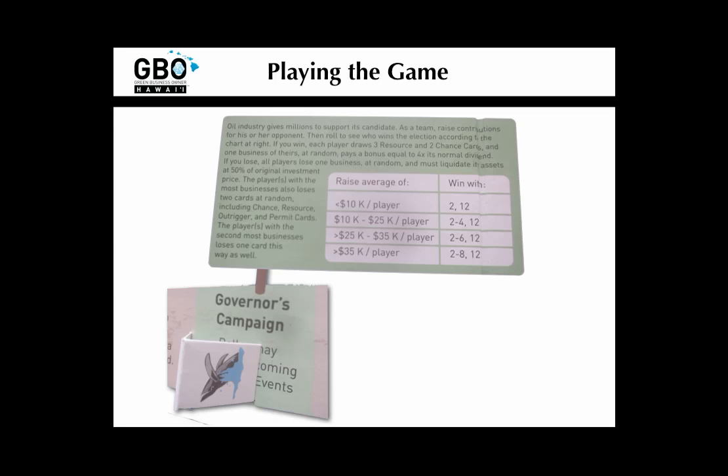The first player to reach the governor's campaign space stops on that space. This is an opportunity to help the sustainability-friendly candidate win the governorship of Hawaii, but you're up against the oil industry's billions of dollars. They'd like to keep the status quo where all Hawaiians pay through the nose for electricity generated by burning foreign oil, and they know that chipping in for political campaigns is a great way to do that. So you must band together with other players in the green economy to contribute to the better candidate and then hope for the best. Read the rules on the board and good luck!